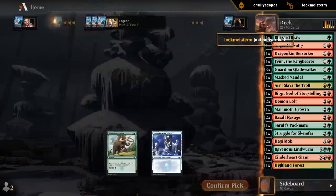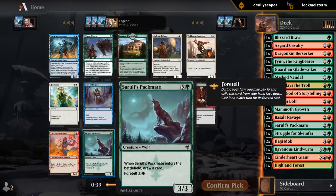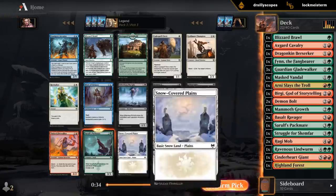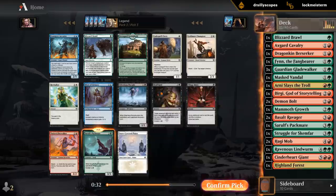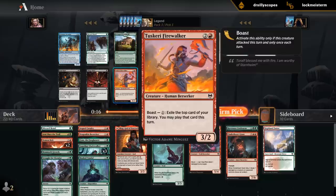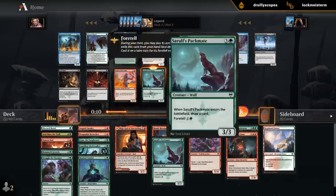Let's just rare draft, and then we'll probably wheel the Recluse anyway. Now I can take the Packmate or Firewalker. Firewalker would be better for curve, but Packmate is the better card. How good is Firewalker even in this deck? It does have a lot of awkward hits — if we hit a six or seven drop without the mana to cast it, that's not great. Let's just take the Packmate — it's just too good to pass up.